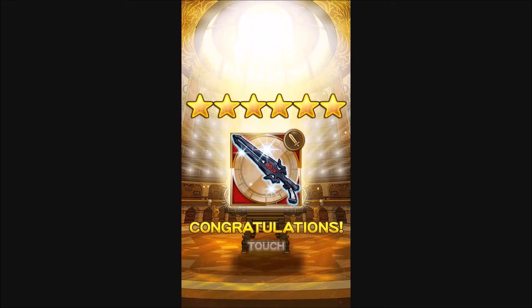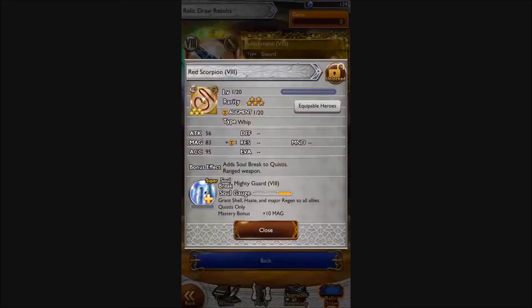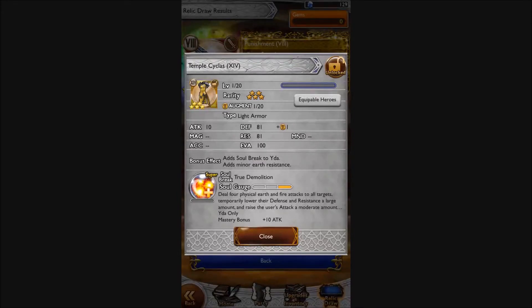Well that sucks, it's a dupe. But I can't complain — I can seven-star this now. Oh no, that's Red Scorpion — that's Mighty Guard. I finally have a haste target for Final Fantasy VIII: Grant Shell, haste, major regen to all allies — that's pretty good. And we get Yuffie's Super so I can upgrade her attack a bit.